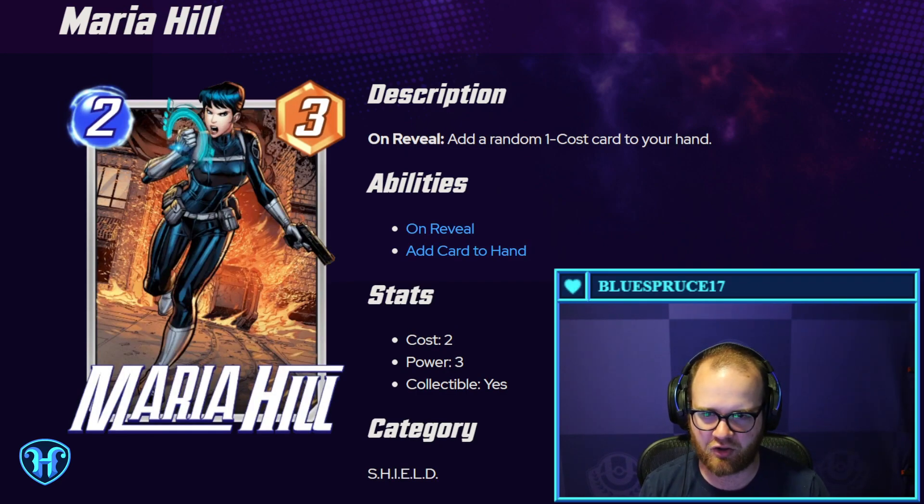Maria Hill — add a random one-cost card to your hand. I can see this being fine. Three power for two mana is pretty on rate. It generates you a card, works with the Collector, works with Quinjet, and could generate you something meaningful such as an Electra or an Ant-Man to put extra power into play.